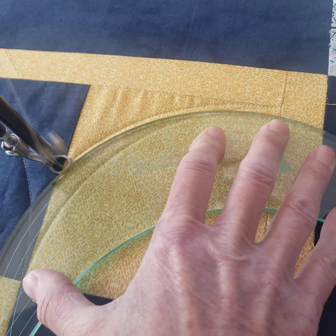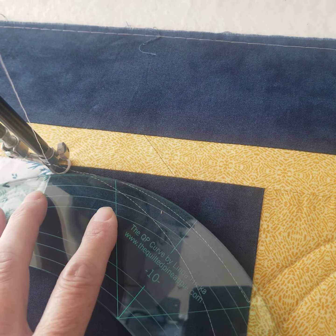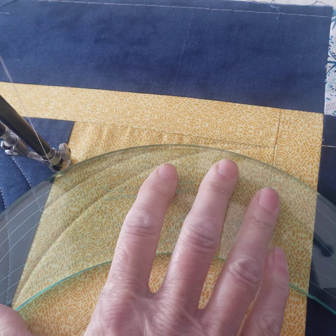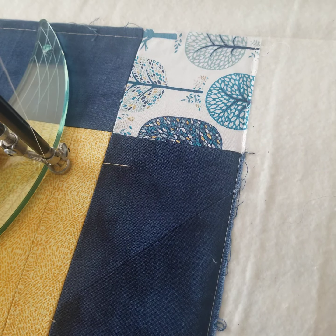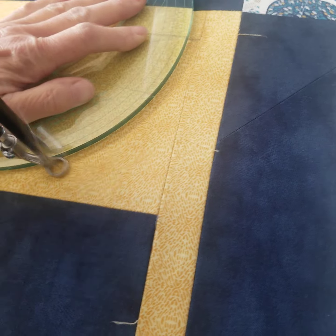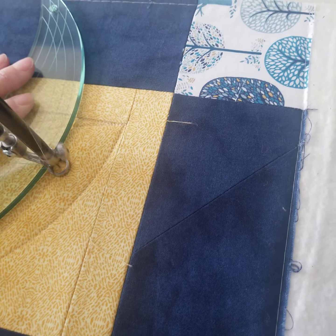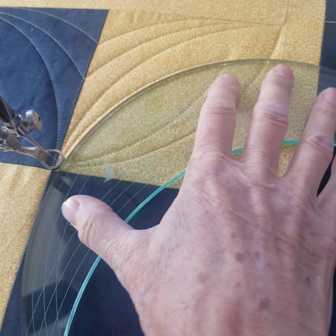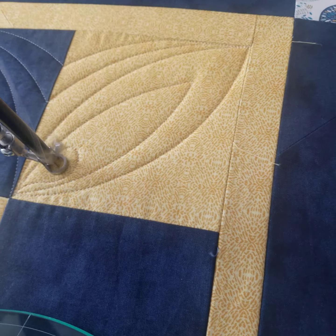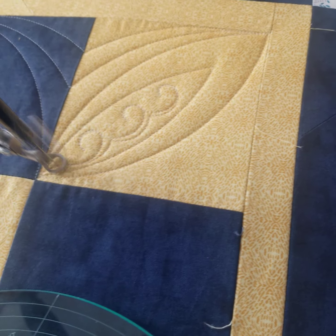So here's one. And I want to get back to where I was because I want to finish that petal, so we'll come back. And now we're going to come down back to the center again. And now I'm going to make a little arc inside this big one that I made, and quilt a couple of swirls in here. And come back — and there we go.